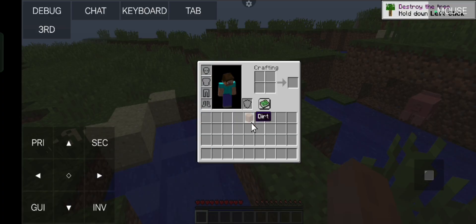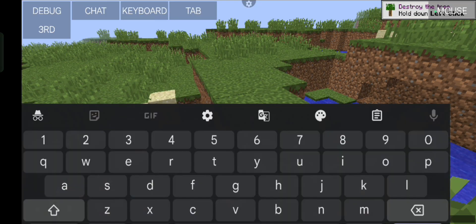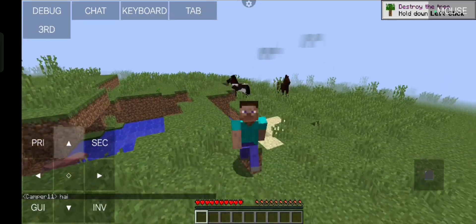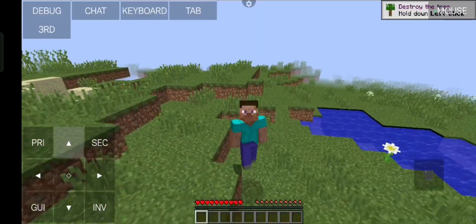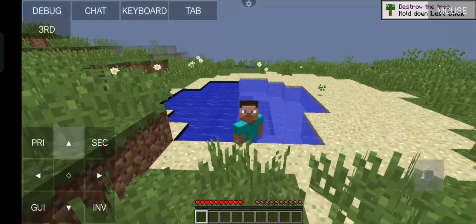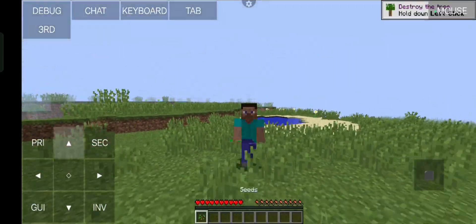You can also access the debug menu and chat. As you can see, it's pretty much the full computer experience but optimized for your phone. Not just that — my phone is relatively cold, the temperature has not increased, which was not the case with PoJa Launcher.